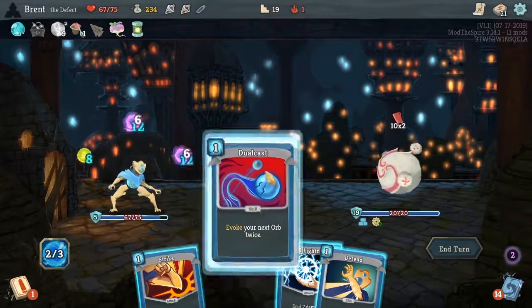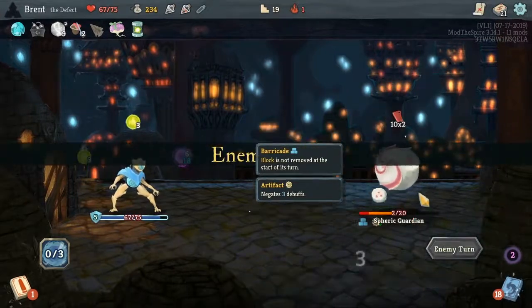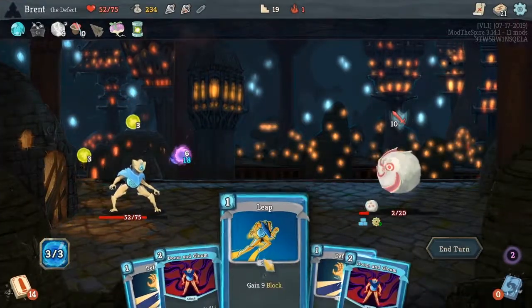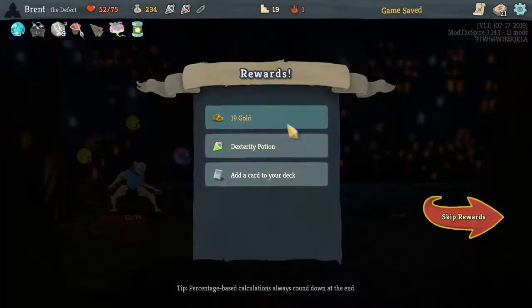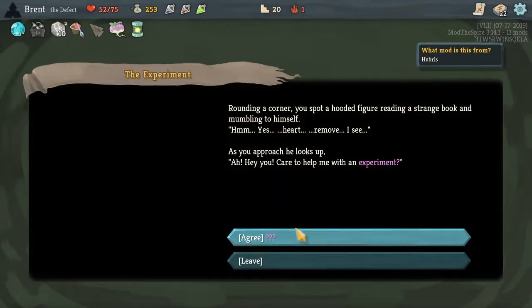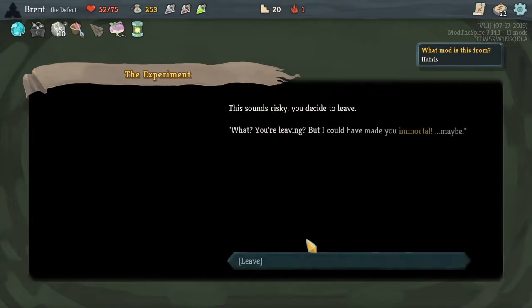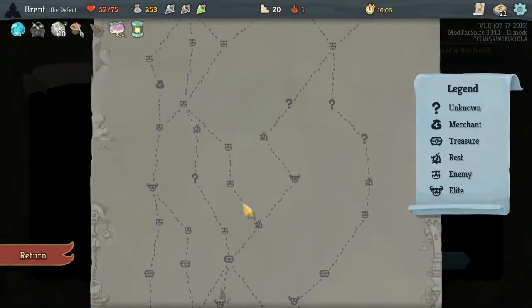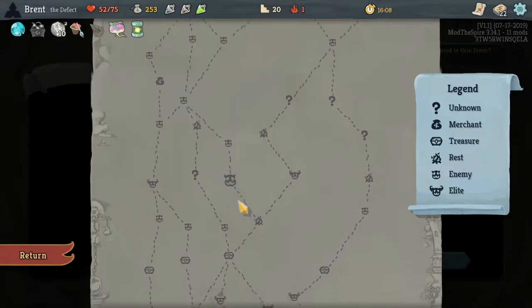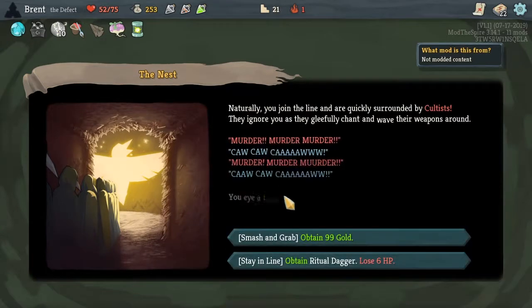I should Dual Cast that actually. I think we got it here — Dual Cast and then Ball Lightning. You're done. Another Ball Lightning. I'm trying to think of how much damage we take. What's our boss? We might've been able to do it, but the Heart — like it reduces your health by half, and I don't think we have enough sustained damage to do that. Let's grab the gold instead of the Ritual Dagger.